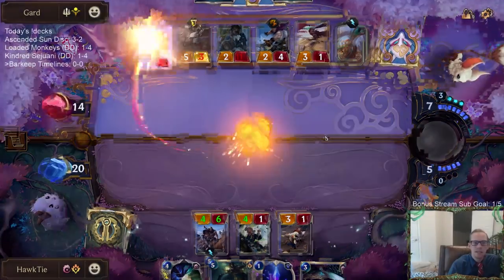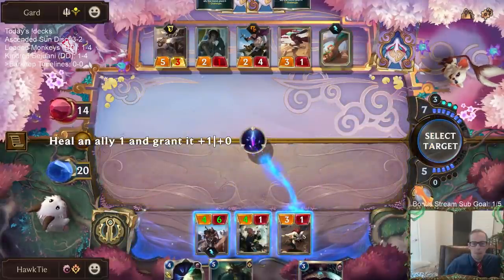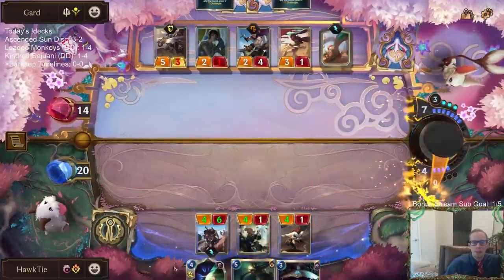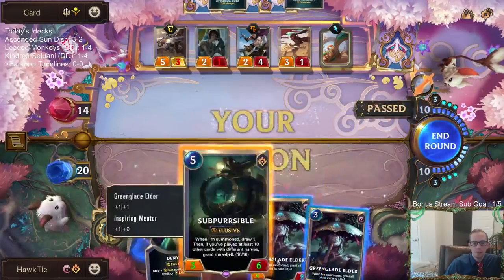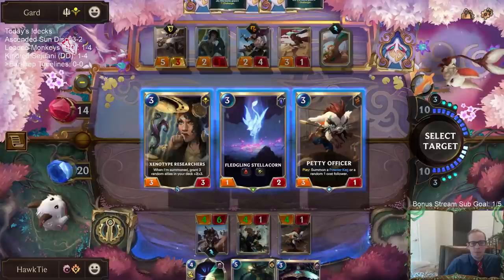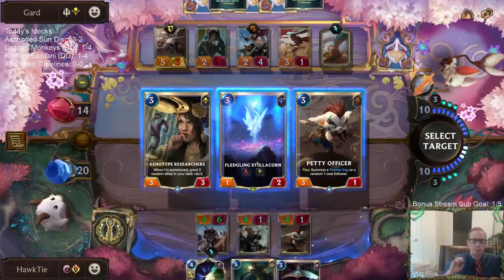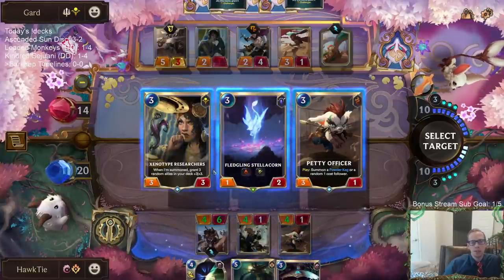Now I'm waiting because I don't want this Sub-Percival to get the vulnerable. Cool - rewarded for waiting. Let's play this - it's a four-two. Oh, that's again a summon effect. So it's going to have plus one plus one no matter which one we choose, making it a two-three. So basically do I want a four-four or a two-three lifesteal? I guess a four-four.